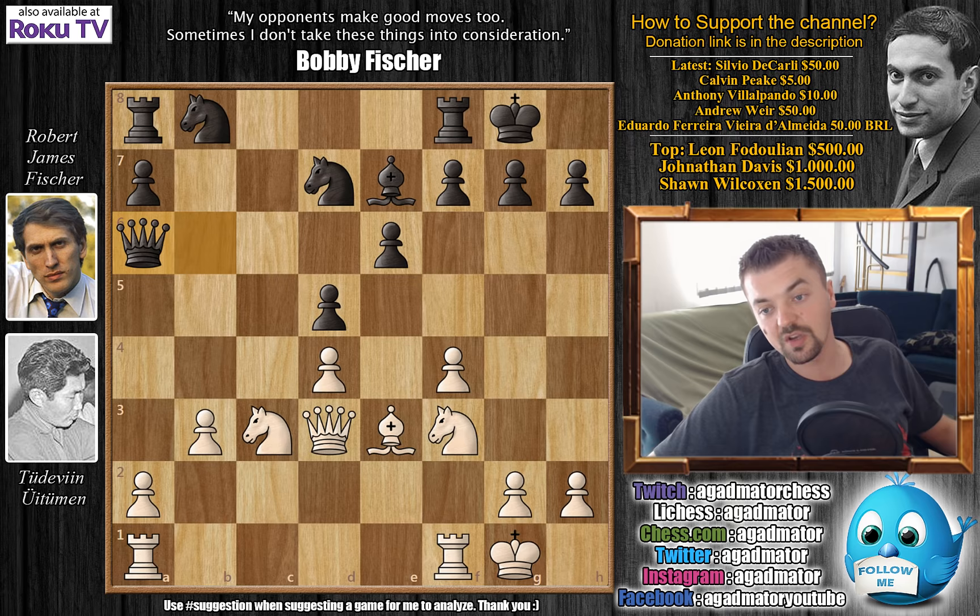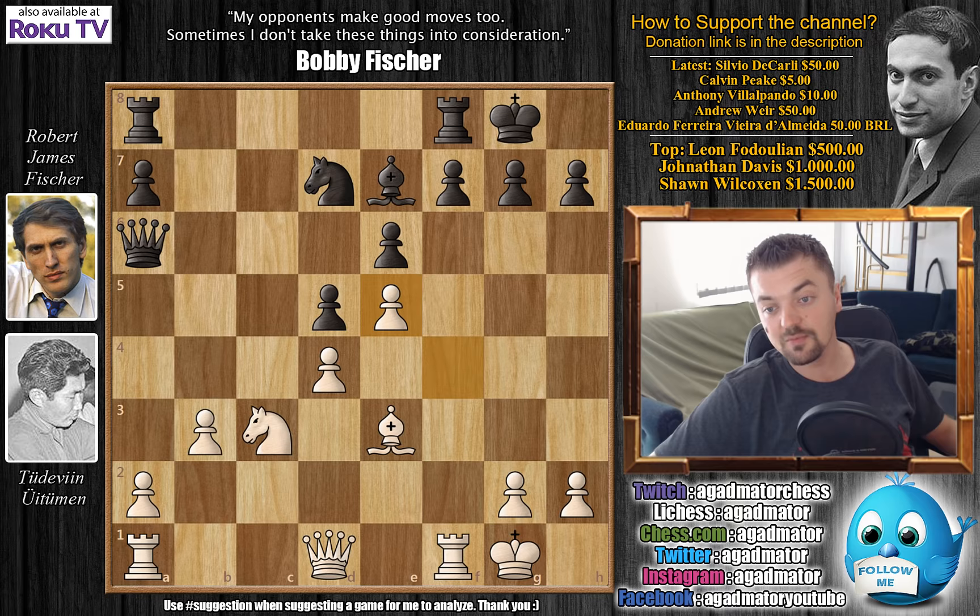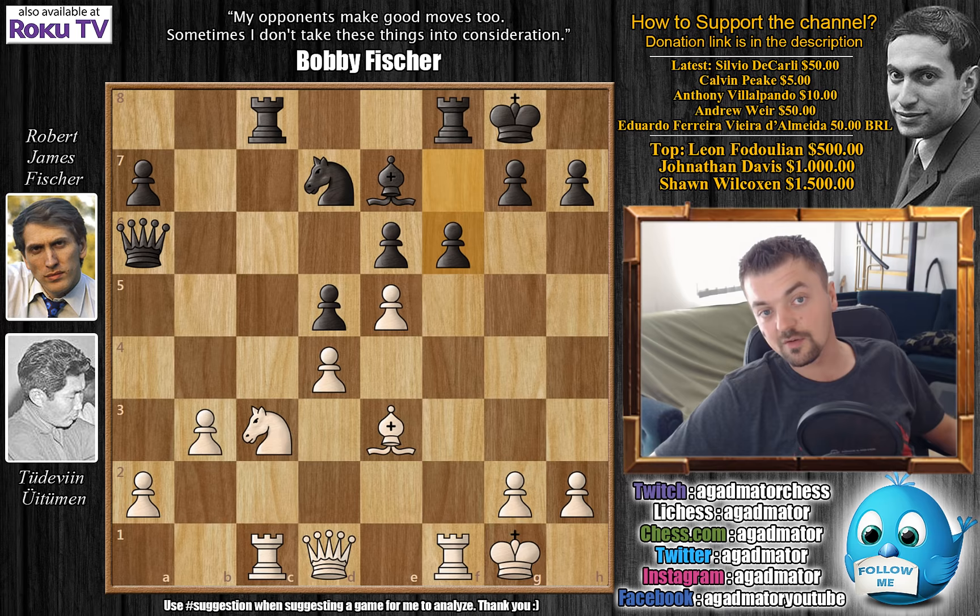Queen to d1 — Uituman declines the queen trade. Knight to c6 and now knight to e5. Fischer captures, knight c captures on e5, f captures on e5, and rook a8 to c8 attacks Uituman's knight on c3. Rook to c1 defending, and now f6 — Fischer finally attacks Uituman's strong central pawn structure.